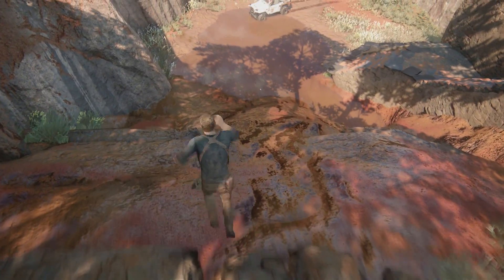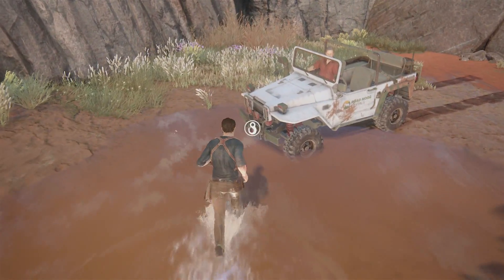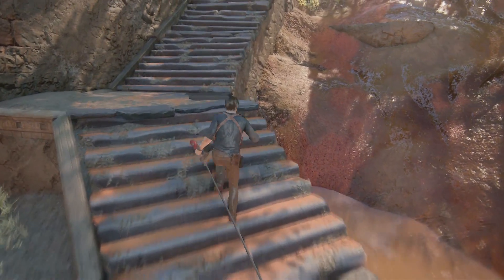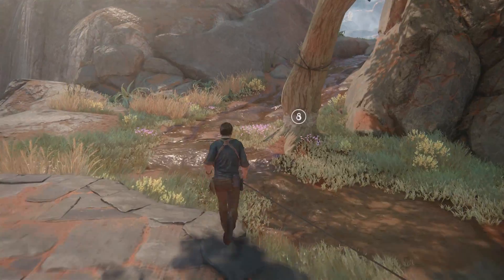As mentioned earlier, there are also vehicles in the game. Unlike the previous games, the player has complete control of the jeeps and boats that they use, and can even get out and back in them at any point. They're mostly used to get around the huge levels, but the jeeps are also equipped with a winch that is used at some points in order to progress.